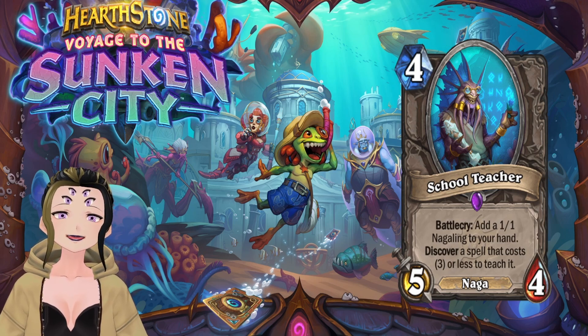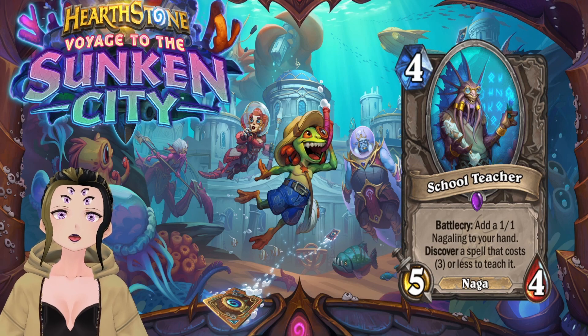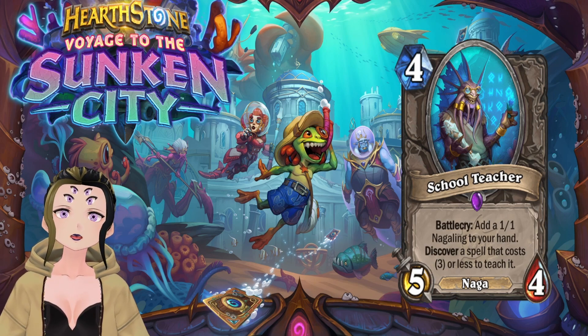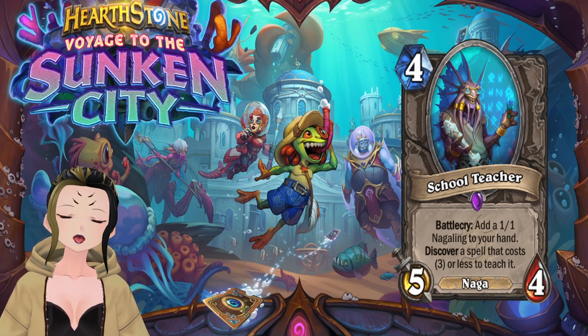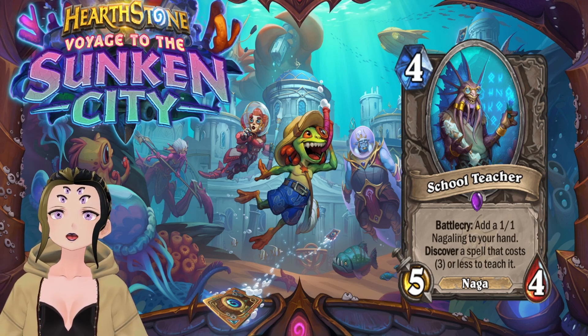It generates a spell you might actually need, depending on the class. It combos well with Snake Coil and allows a consistent line of Nagas in a Naga-based deck, making it basically a two-for-one. I think this will see some play in a Naga deck, and it'll probably fit in Priest or Mage.